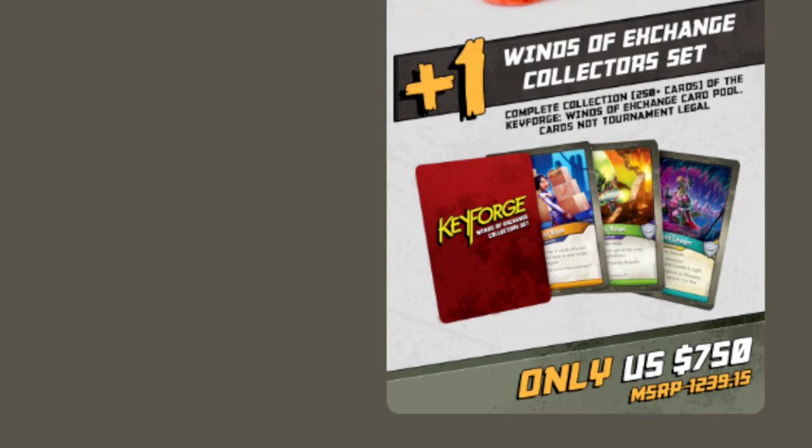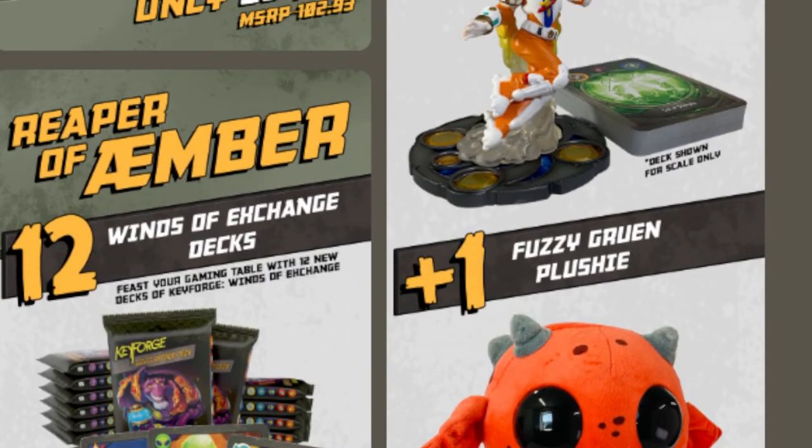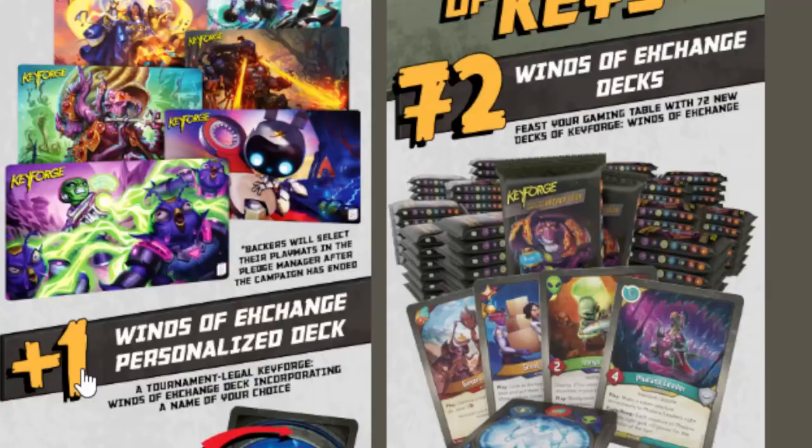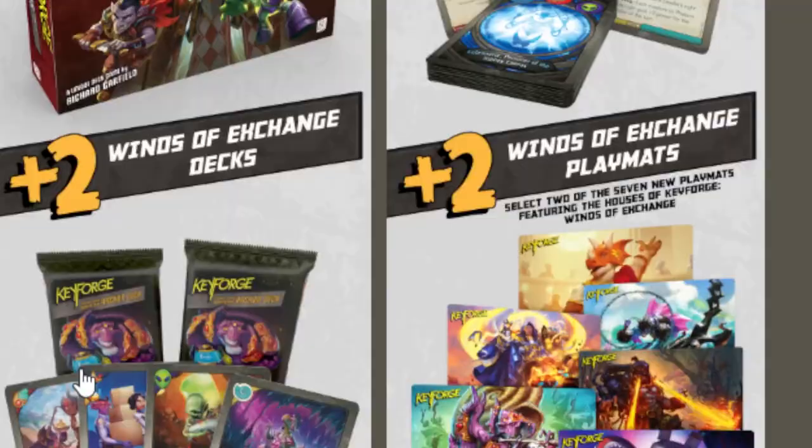But let me know what you guys think down in the comments below. Which one are you guys going to be backing? I think I'm going to be sticking with that Reaper of Ember — you know, a box. I always buy a box of a set, at least for a minimal box. One personalized deck. More mats than I can shake a stick at.